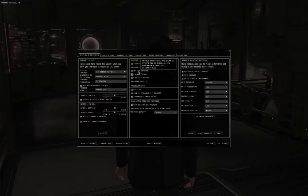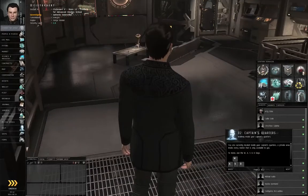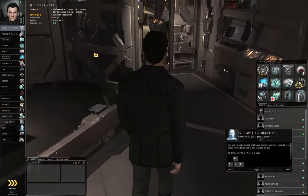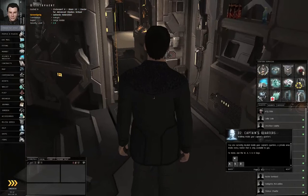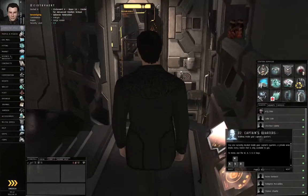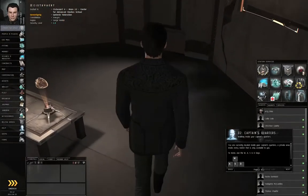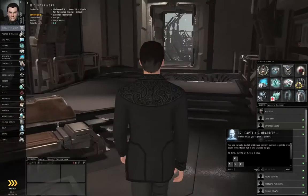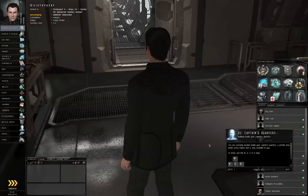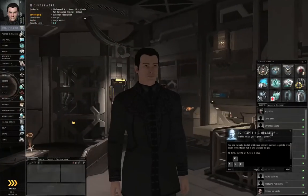Camera shake — I like to turn that off because it annoys me. Let's close the window. Inside the captain's quarters, you can double left-click a spot on the floor and your character will walk to it. Alternately, you can hold down the left mouse button and use the WASD keys. You can also let go of everything and just double left-click again, or left-click and drag to turn the camera around your character. Let's go ahead and click Next.